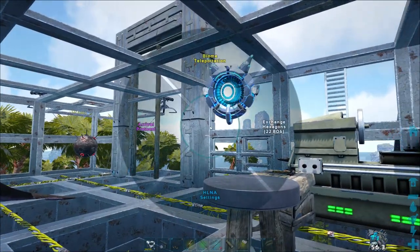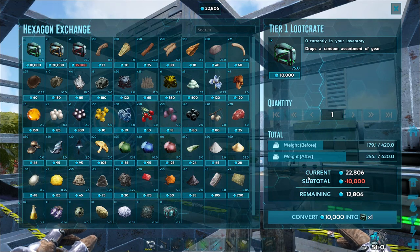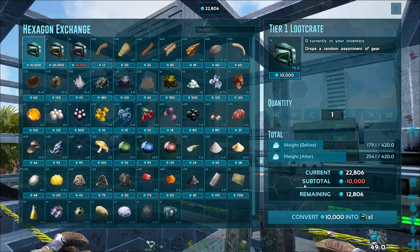Worst case you can get all these materials from the hexagon exchange shop, but I definitely recommend farming the majority if not all of the materials. I'll be showing places to farm them in my survival series.